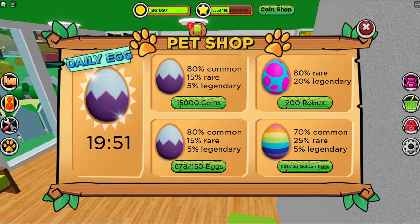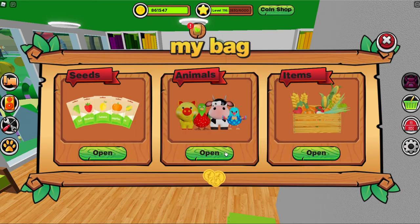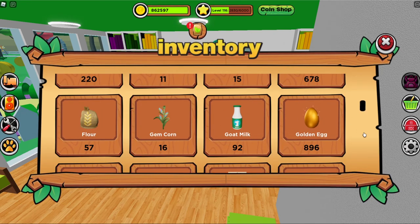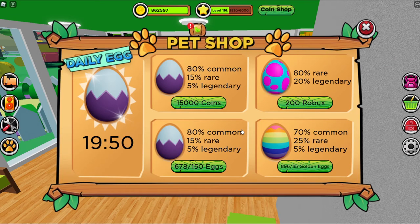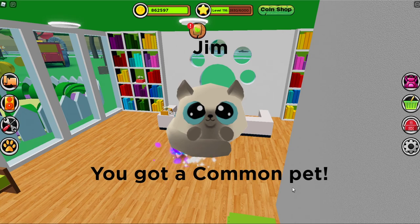I have saved up some money, and I got another paycheck. I also have been saving golden eggs, and I can use regular eggs too. I've been saving up on both of those so that I can come over here and get a pet. Which one should I get? Should I start with this? Let's see what we get. I got a kitty!